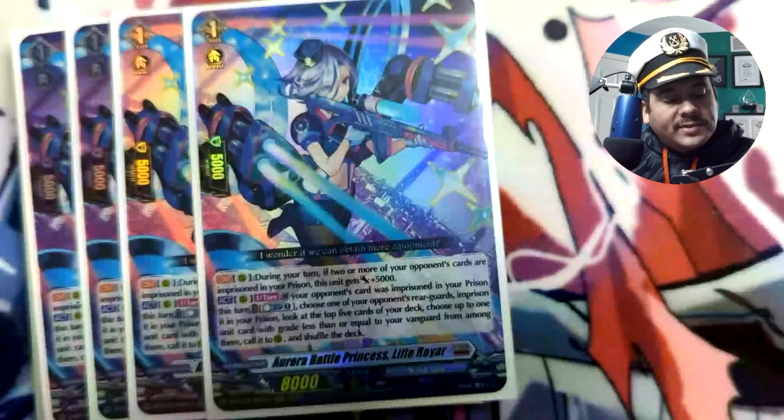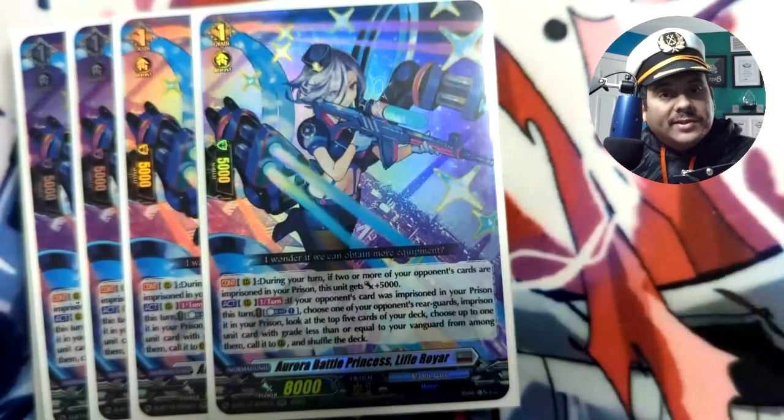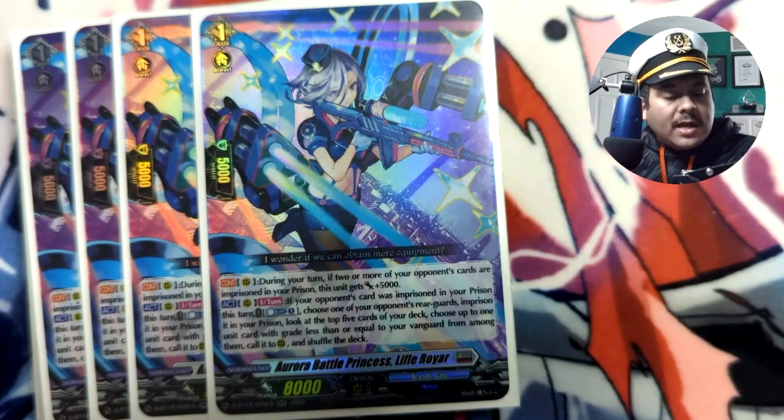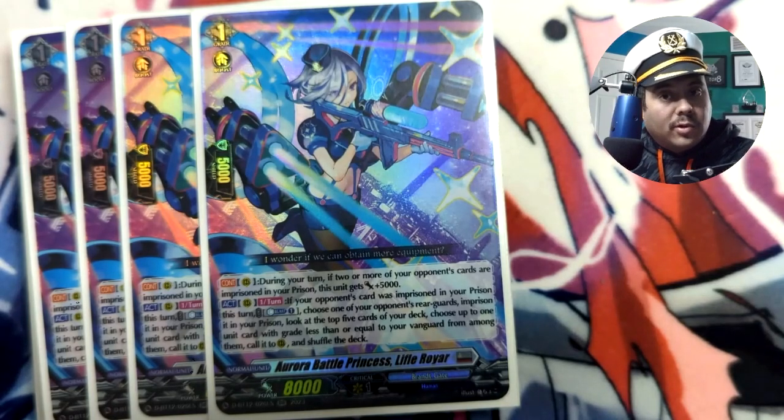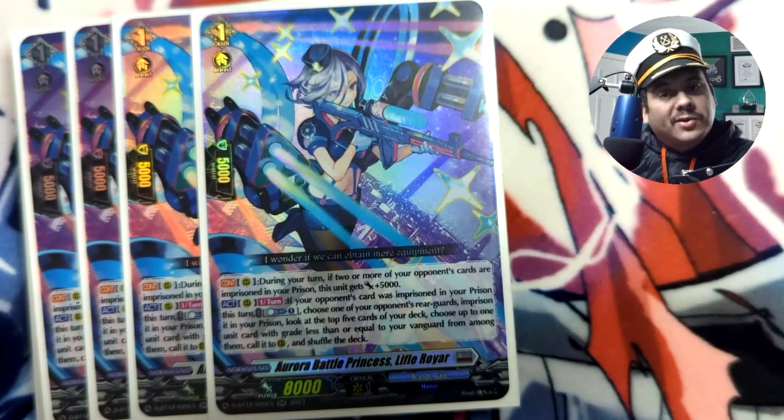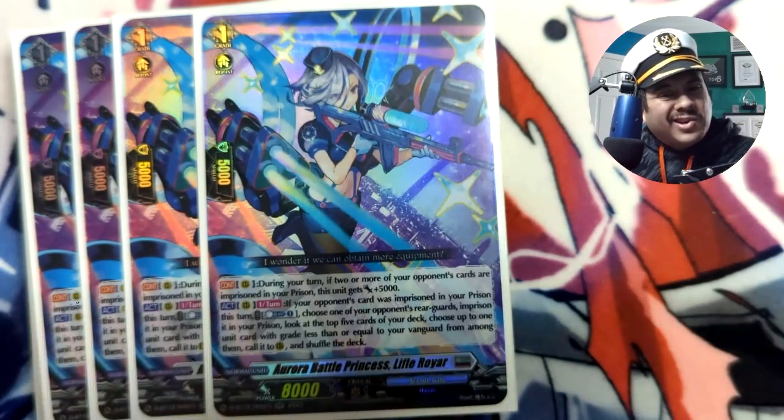If you don't see Security Upgrader or the Grade 4 Seraph, Life Fall is a good option — if you've already prisoned a card, you can counter blast and prison another rear guard, then check the top five for something equal to or less than your vanguard's grade. Essentially at turn four with Seraph you can call anything Grade 4 or less. Early on you can still grab Security Upgrader or Muna for your back row — great for boosters or attackers.